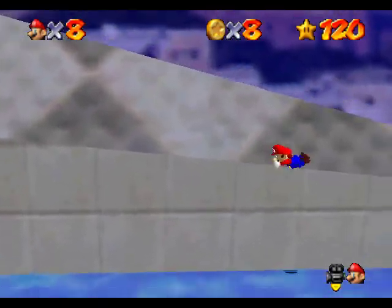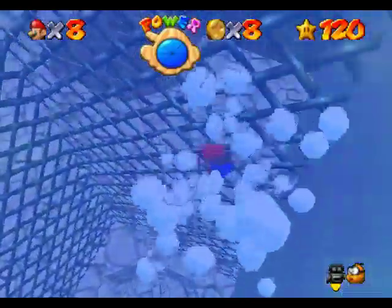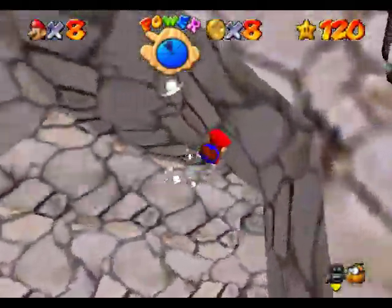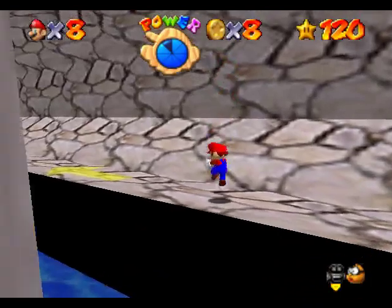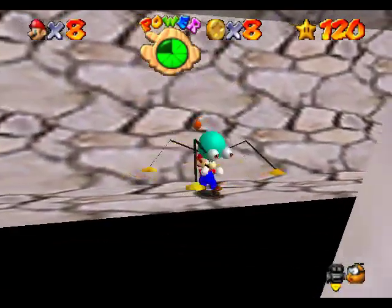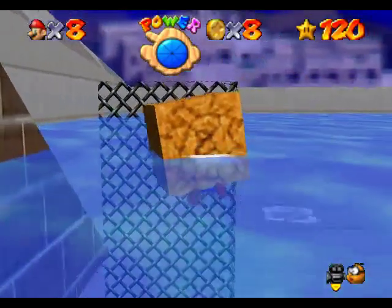I'm just adjusting the camera because I feel like Mario's probably going to fall. Oh, this is just so annoying because it's luck-based. Technically, you could count the amount of bubbles when Mario's breathing and stuff. Oh, that would have been perfect. Not quite what I'm looking for.